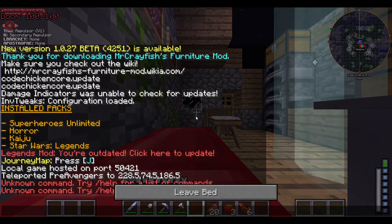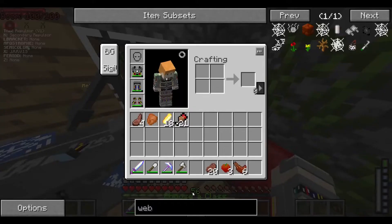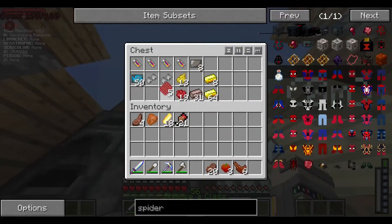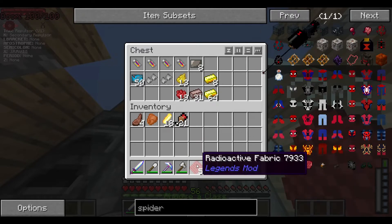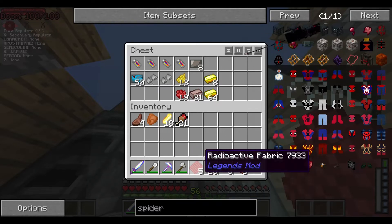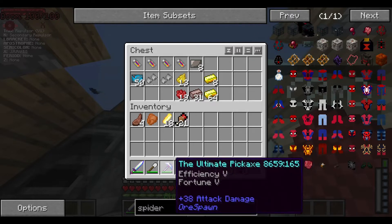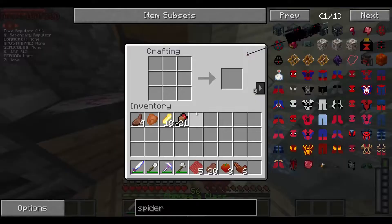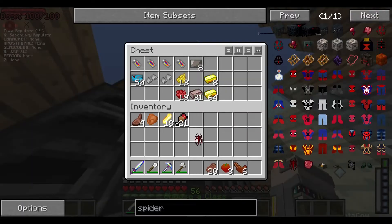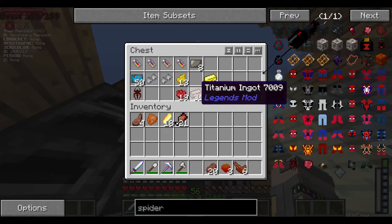We're almost done. All we need is the plates and the Spider-Man logo. For the Spider-Man logo, all we need is five radioactive silk. We searched it up and found out you can just get it from cave spiders - you used to get it from special spiders that were bigger than normal, but you just get it from cave spiders. We ran into some in some mines and killed them and realized they just dropped radioactive silk. There is the Spider-Man logo.